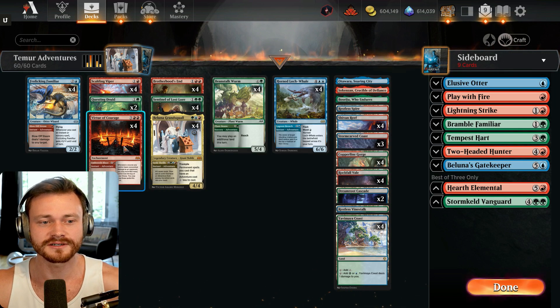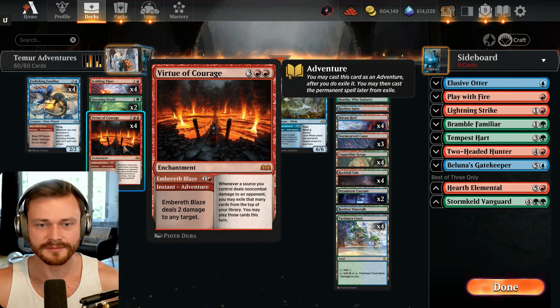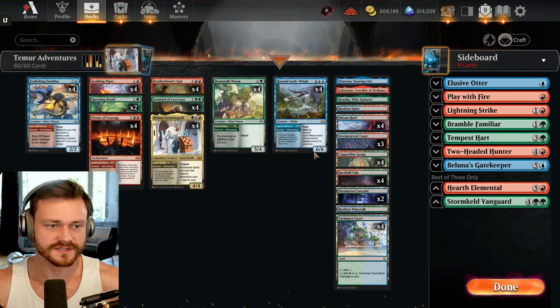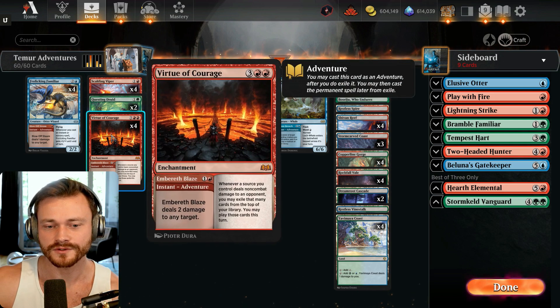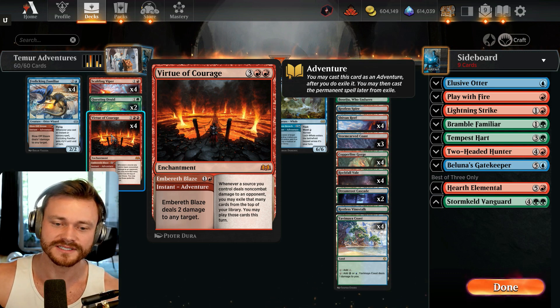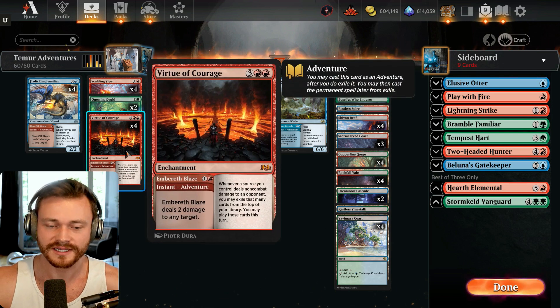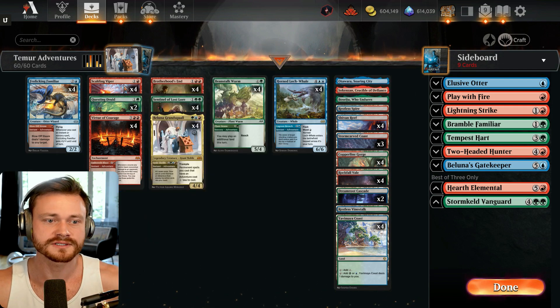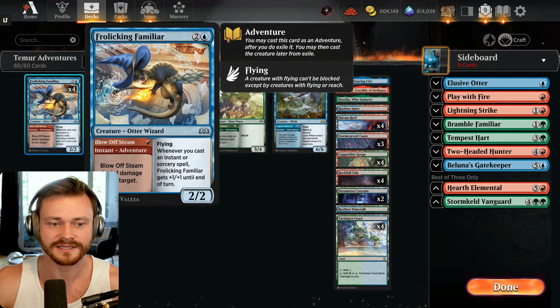You also have the card draw engine of Virtue of Courage. Early game, two-mana instant to pick off their thing for two damage. If you get to turn five and you've successfully held off the board state by bouncing stuff repeatedly, you can play this for five. Then whenever a source you control deals non-combat damage to an opponent, you can exile that many cards from the top of your library and play those cards just this turn. Subsequent Virtue of Courages can pseudo-draw you two cards, the Scalding Viper can pseudo-draw you one card, and even the Frolicking Familiar's Blow Off Steam can draw you a card.